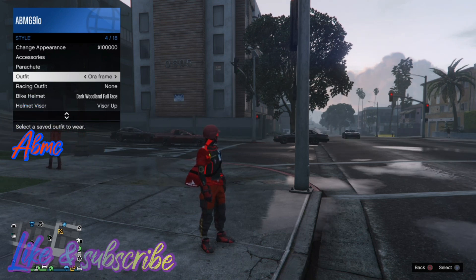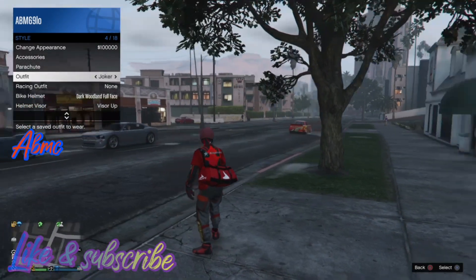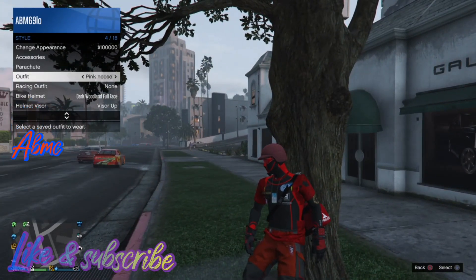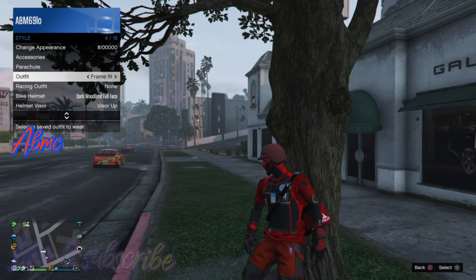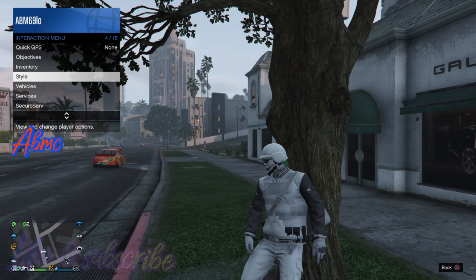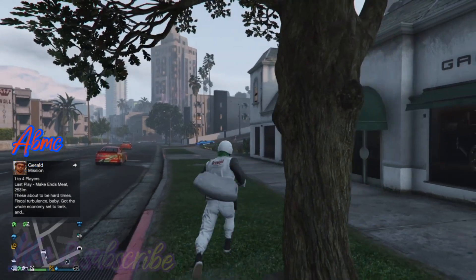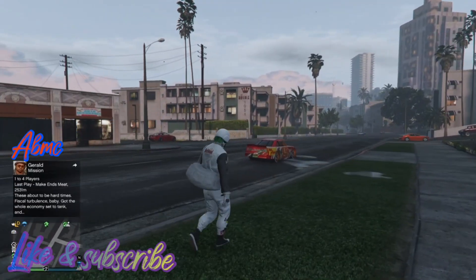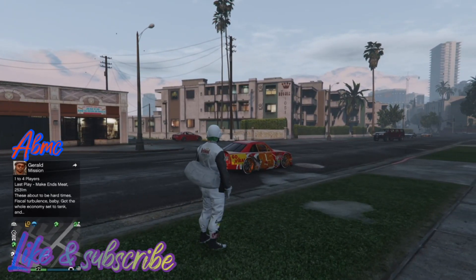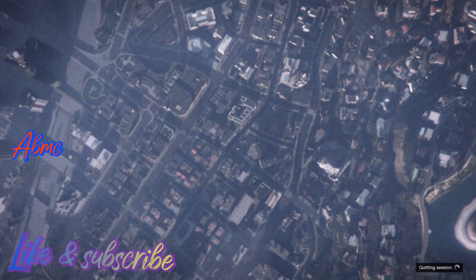So everybody can be happy. Request your personal vehicle, then change your outfit so we get a safe circle when you see your car outside. Then we're gonna go back to story mode, and when we're in story mode we're gonna start up the frozen money save and go to game load and load it up again.